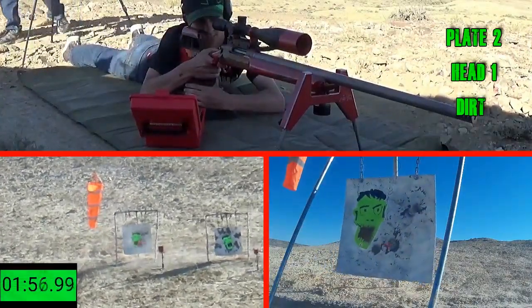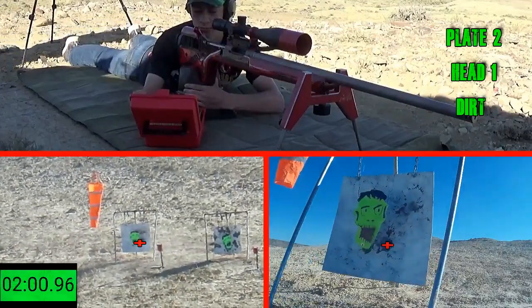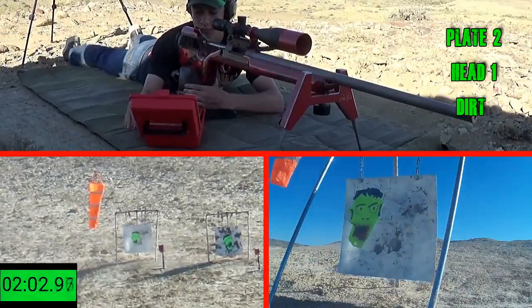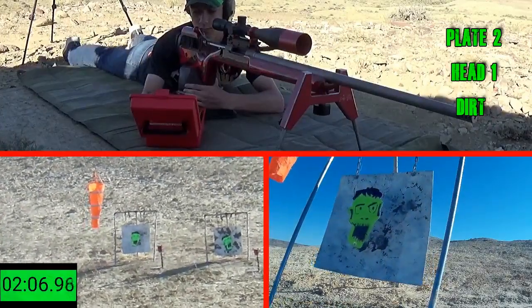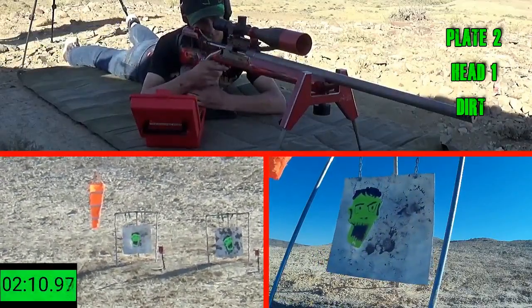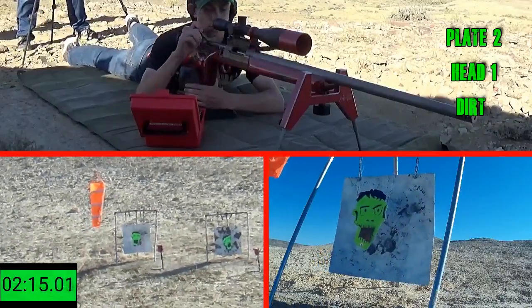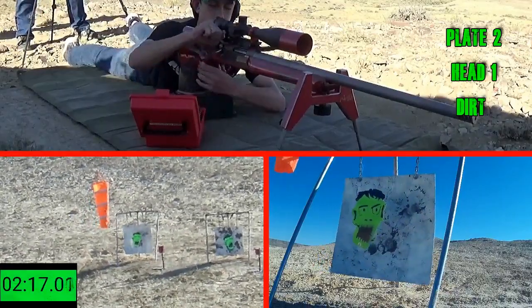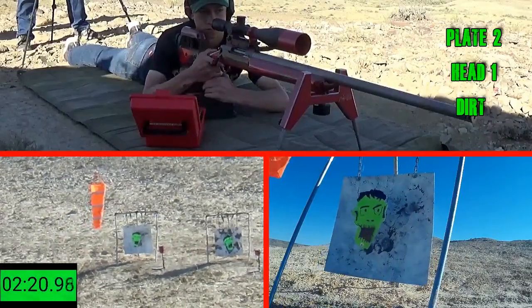You got him. That hit him low in the jaw. Yeah, right there. Okay, you got him just on the right side of his mouth. Favour a little teeny bit higher — a little teeny bit. Come up a quarter head and a quarter head left.